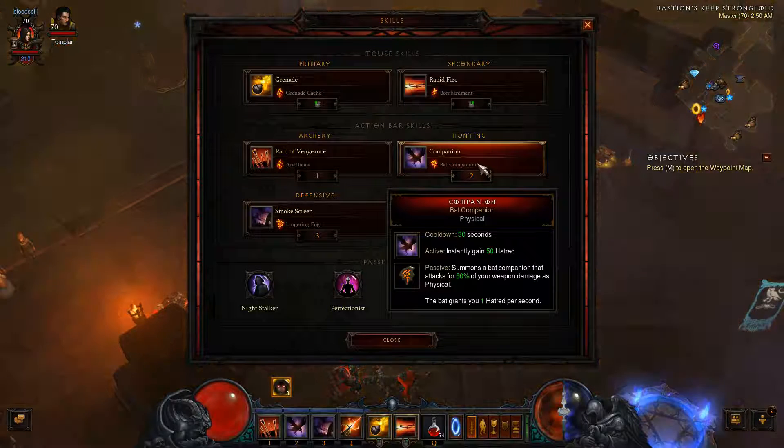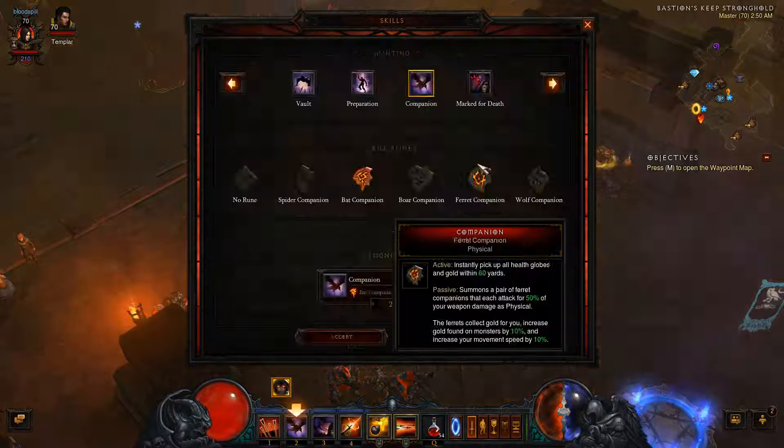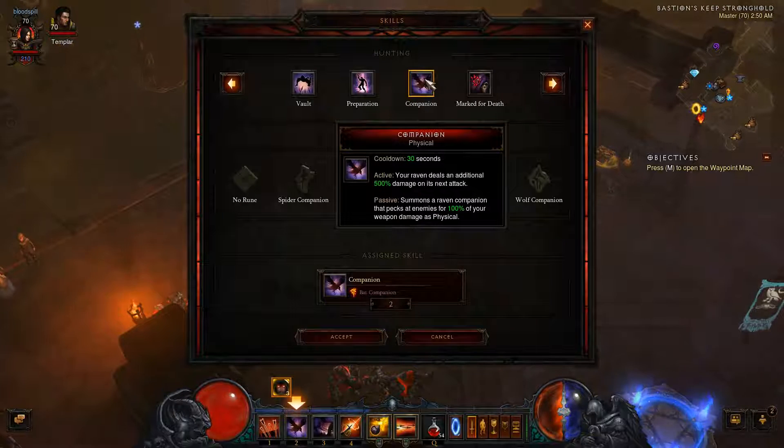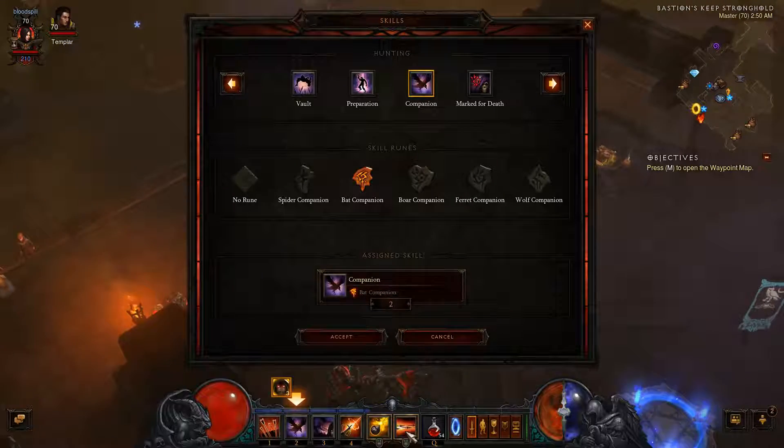We have Companion — this slot is actually free and open for whatever you want. I just use it because I want that hatred to come back to me sometimes, instead of having to go and use my resource generator, so I can just keep spamming Rapid Fire.